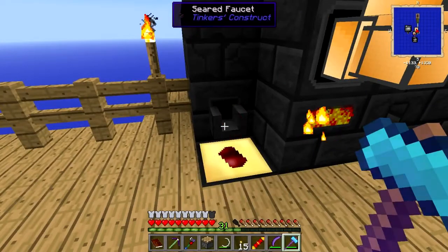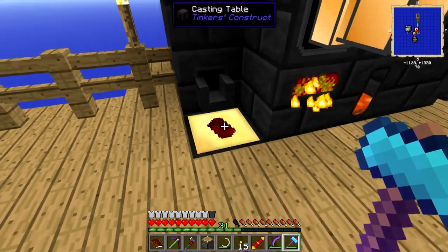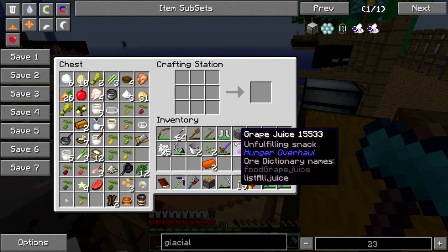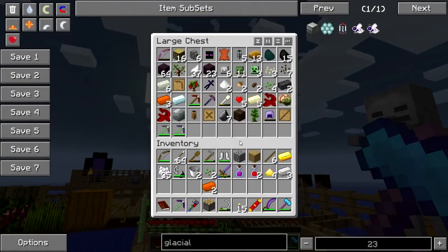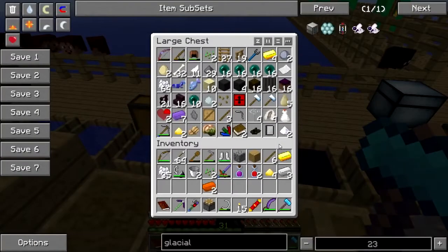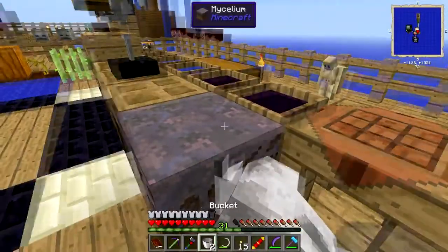Two more ingots, okay. I guess I could have made an aluminum bucket. I think I do need to make an aluminum bucket or a tin bucket or something, because I'm going to lose this bucket. It's fine, I'll just make another bucket. I think I'm gonna lose the bucket.